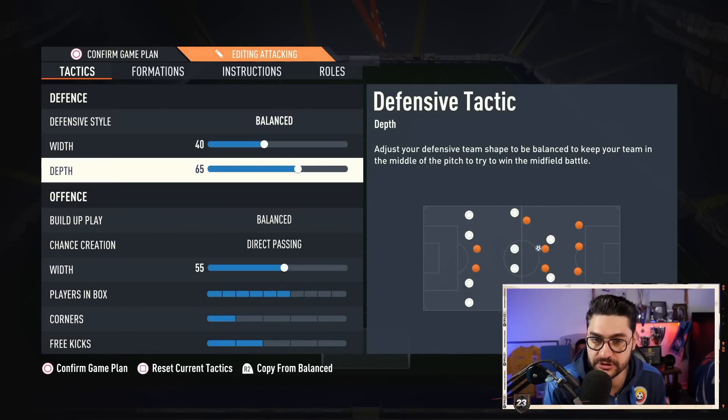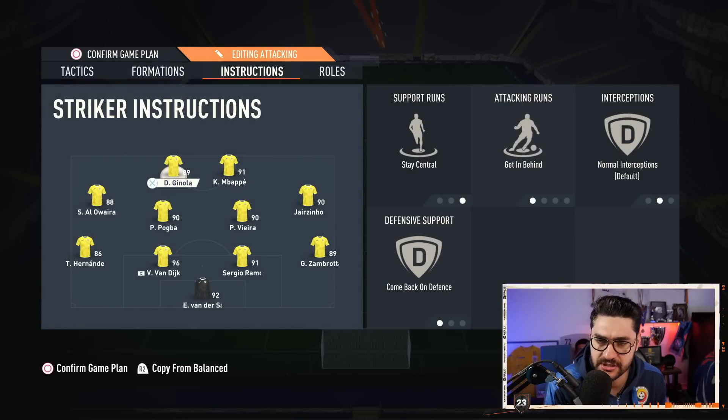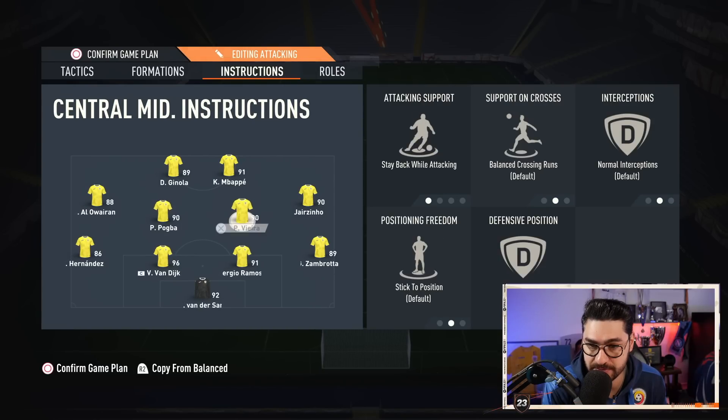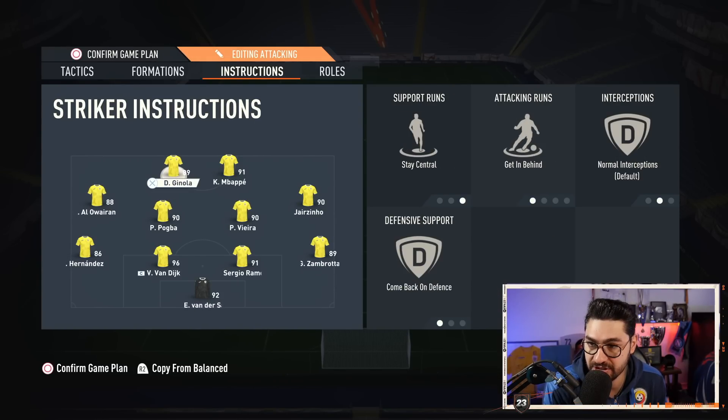4-4-2: balanced 40-65, balanced, direct passing 55-6-1-2. Instructions: stay back pretty basically — stay back for both fullbacks, Pogba and Vieira stay back cover center, come back on defense and get in behind, plus getting into the box for a cross for the right mid and left mid. The two strikers: stay central, come back on defense on one, stay central, get in behind on the other.